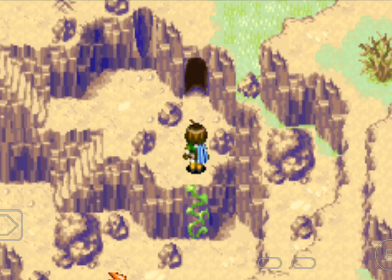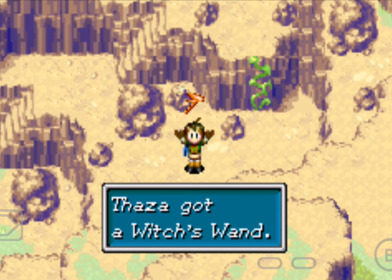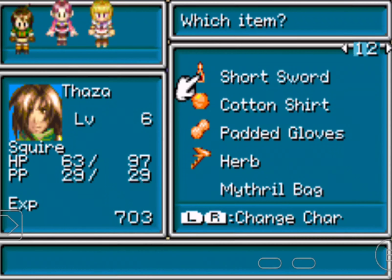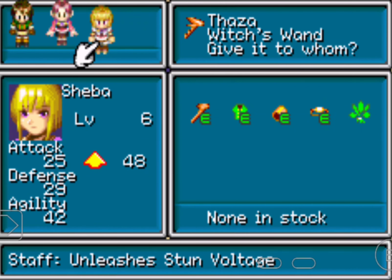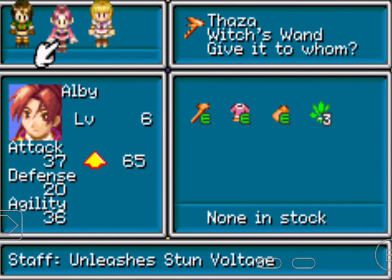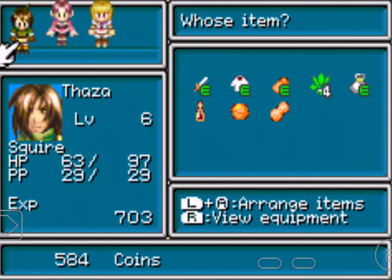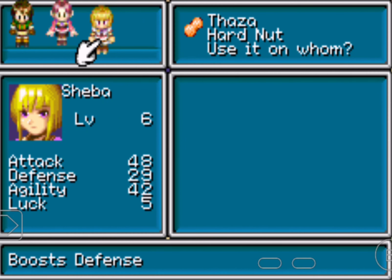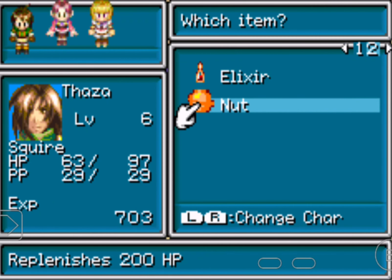I also have the Pound Cube, so it will make this area a lot faster. Ooh, it's the Witch's Wand! Let's equip the Witch's Wand to Shovel, because it gives her the most of the boost. Then let's use the Knight on me to boost my defense.